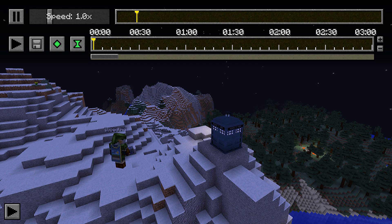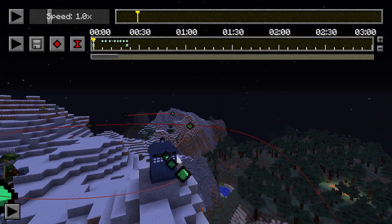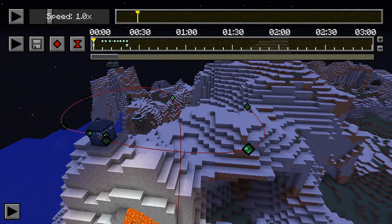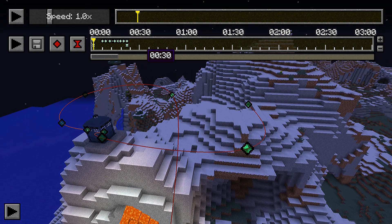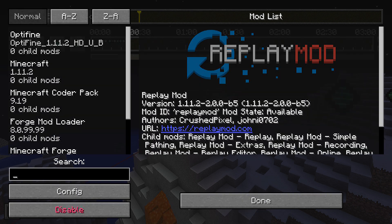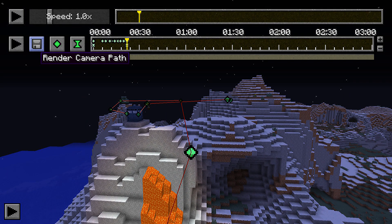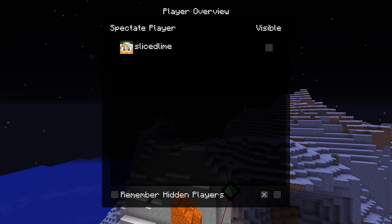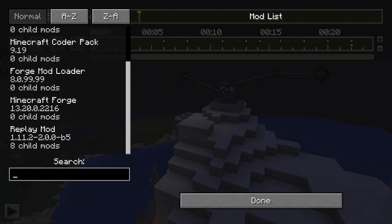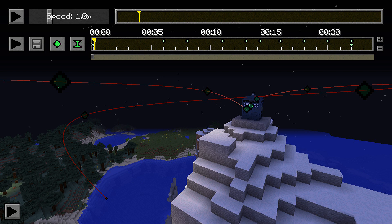Now we're back in our exterior replay shot. We can pause, bring up the keyframe repository, and load our TARDIS sequence. We can see it goes in here and then continues to spin around. We're now ready to start rendering. Let's go into mod options, replay mode, and switch on linear path interpolation to get linear pieces of path — switch me off since I shouldn't be in the shot — and render. Then we'll switch back to cubic path interpolation and render a second time.